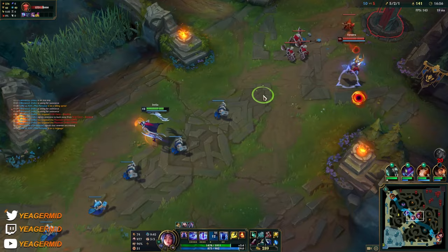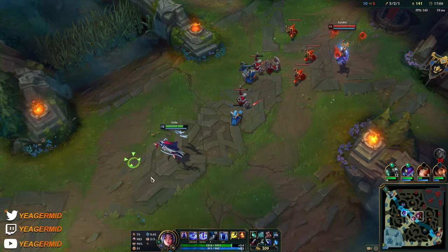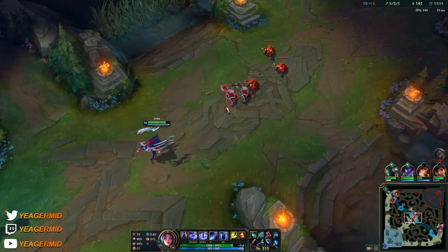Bot lane going okay. I like what I'm seeing. Just gotta let her push out. Going to get a ward up here for Kain. The key thing here is that you try to hide the animation of your E — either you hide it while dashing around, or you can also use your W.